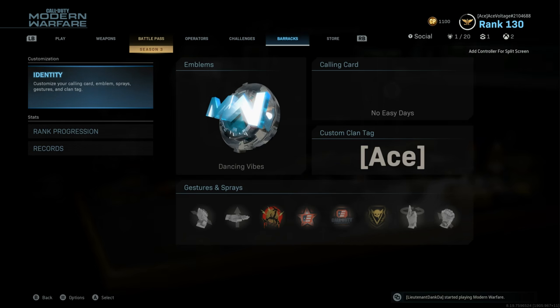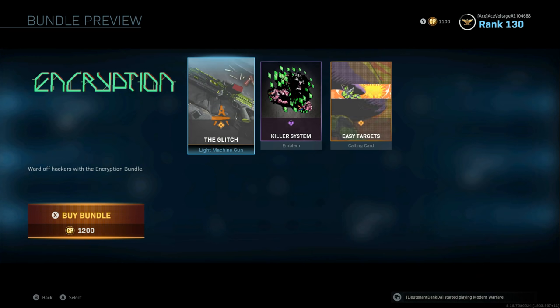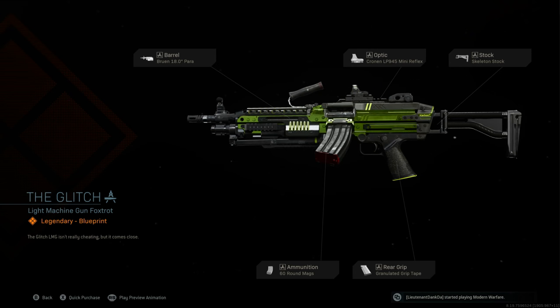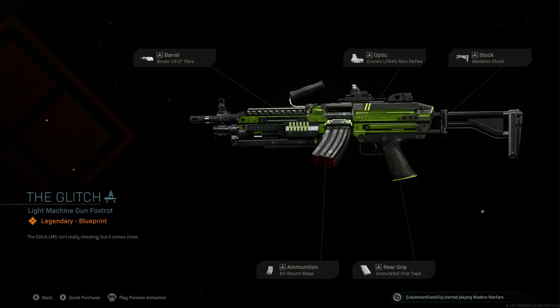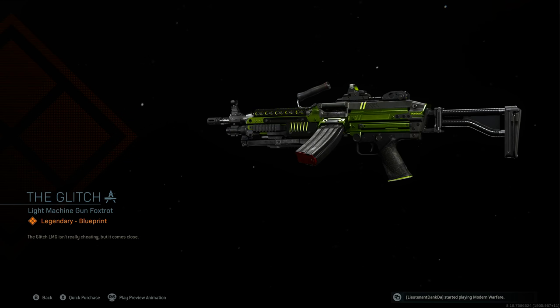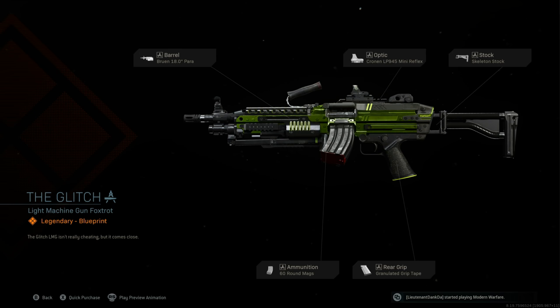It is called the MK9 Bruin, if I am correct. First off, if you want to simply purchase it and you have the extra COD points — I actually can't purchase it as I am 100 short — it is in the Encryption Pack in the store under the new featured items. You will receive the Glitch Blueprint for the Bruin, and it honestly does look really cool. We've only really had like one or two other green guns — the St. Patrick's MP7 that came out — but I think the gun in general looks dope and this setup kind of just makes it look even cooler.